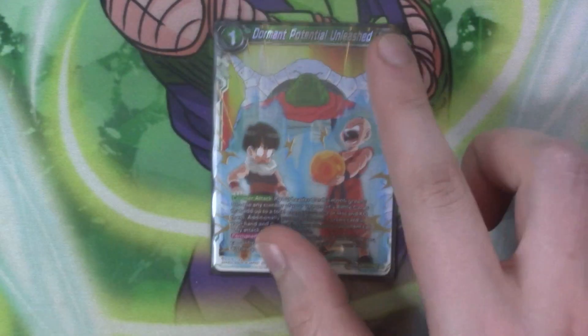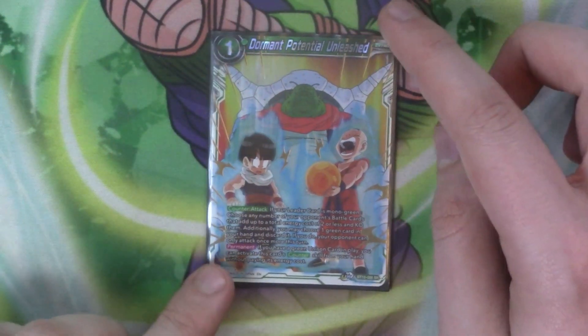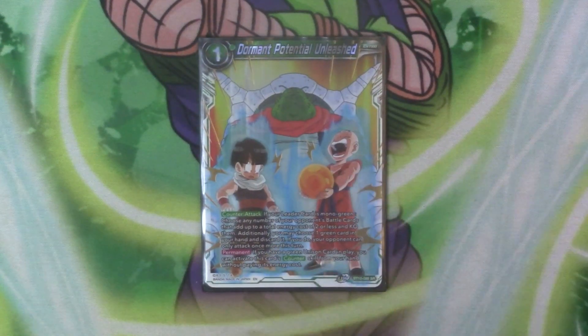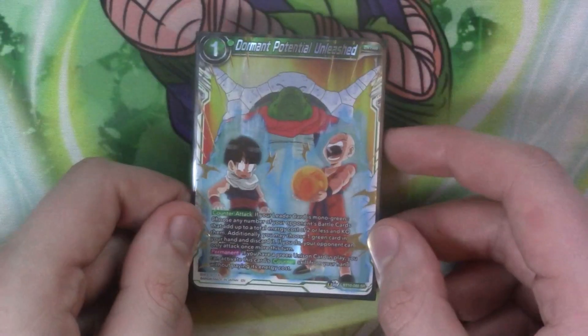Next we've got a single copy of Dawn Potential because I only have one copy. It's got counter attack — if your leader is mono green, choose any number of your opponent's battle cards that add up to a total cost of two or less and KO them. Additionally, you may choose a green card in your hand and discard it. If you do, your opponent can only attack once more this turn. It doesn't stop an attack but it does limit how many attacks they have left. And if you've got the green units in play, you don't pay the energy cost — so you just play it for free, ditch one, and force your opponent into a very difficult spot.